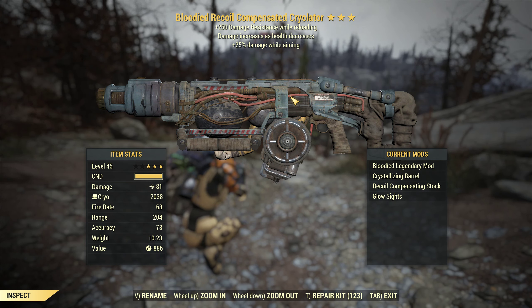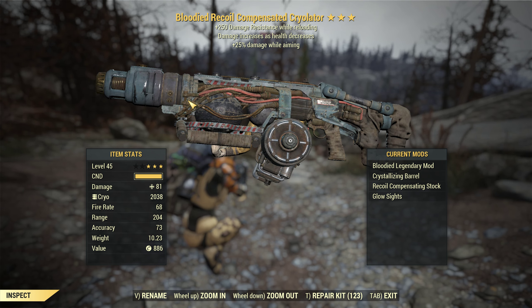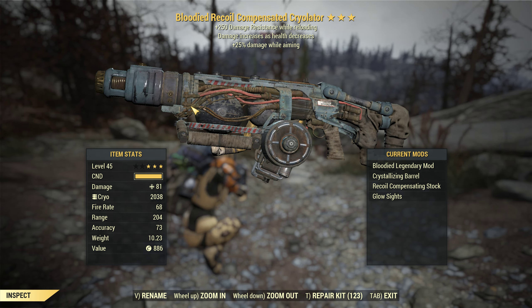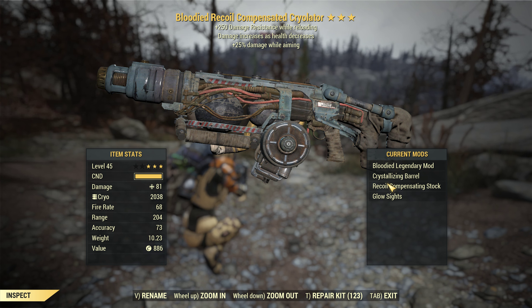Hello guys and girls, Fox Rehaving TV here with another Fallout 76 video. Today we'll be checking out the bloodied version of the cryo lator. I've been testing out a quad, and I think I may have already made a two-shot — I actually don't know — but we tested the quad previously in some of my videos. I want to check out the bloodied version now. Damage seems alright; we have the crystallizing barrel, recall compensating stock, glow sight — it's a decent bloodied build.